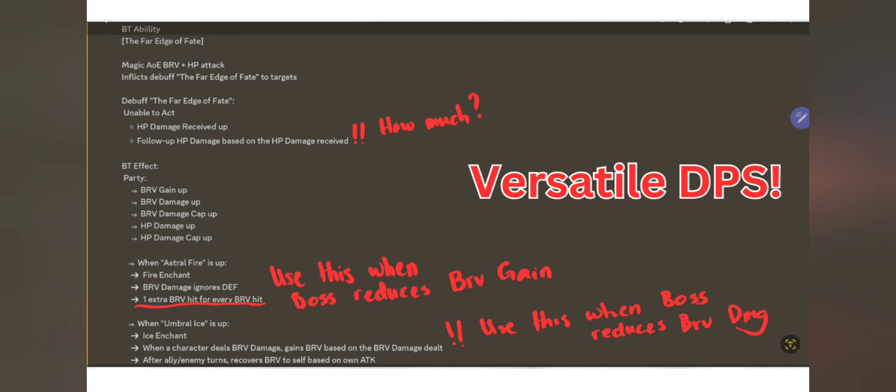Anyway, if you put this all together, it makes Papalimo a really versatile DPS unit, with the capability to support the party and to disable the enemy. This does sound familiar — it's just like Celsius, and we are getting Fusoya on the 6th of October, and he kind of does that as well, having the ability to stack up stuns. It's a support unit that now has DPS as well.